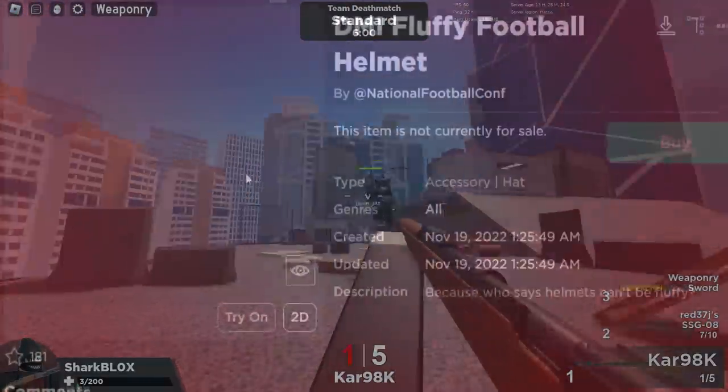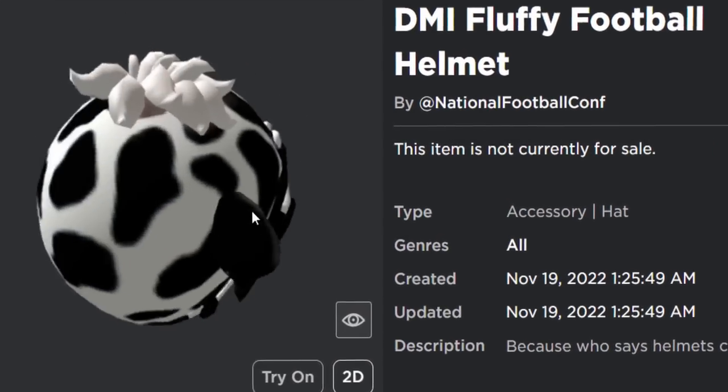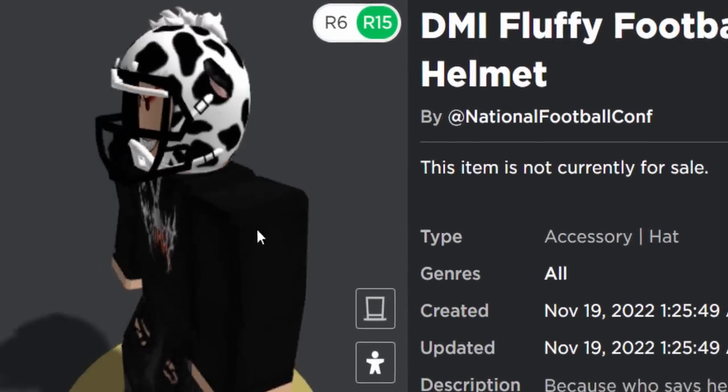We are going to be getting the DMI fluffy football helmet. It's kind of like a cow mixed with an American football helmet — it's very strange and unusual, but it's not the worst free accessory I've ever seen.